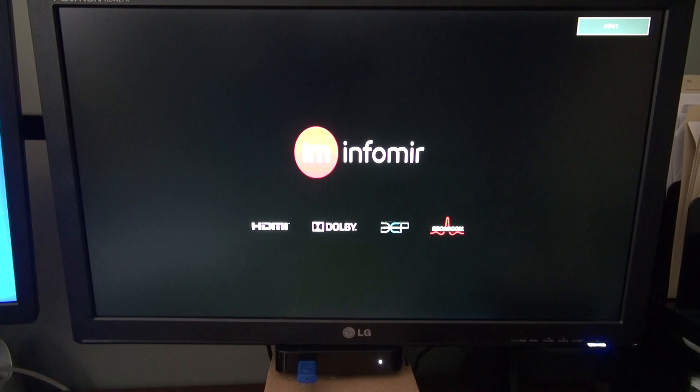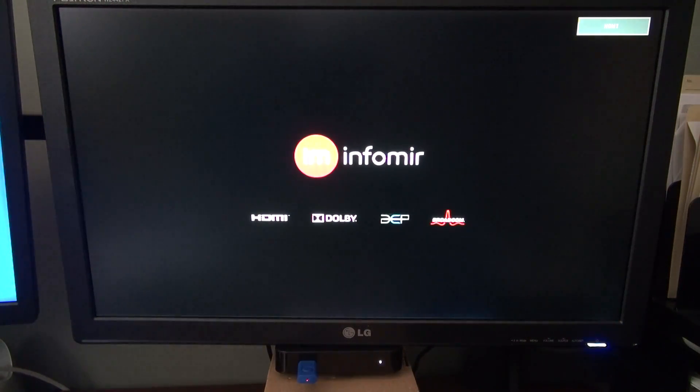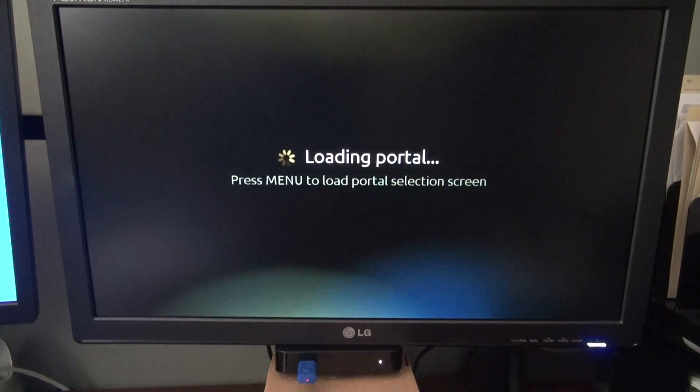If you have a MAG 250 or MAG 254 box, the other way of doing this is downloading some old firmware — there will be a link in the comments below as well. Keep in mind, before you do this update, make sure you write down your portal information just in case it does get deleted. This one here looks like Voodoo is about to reload.